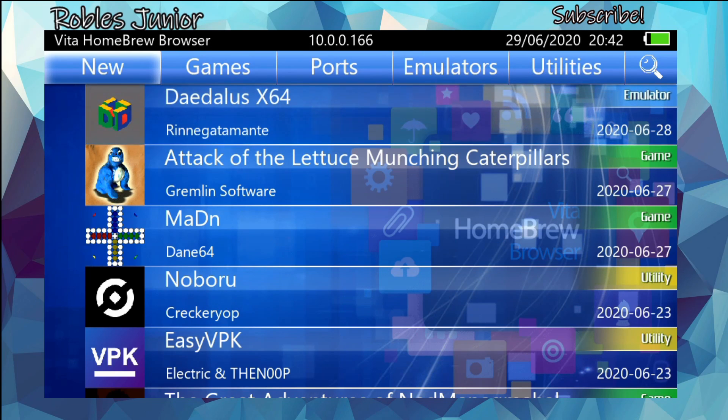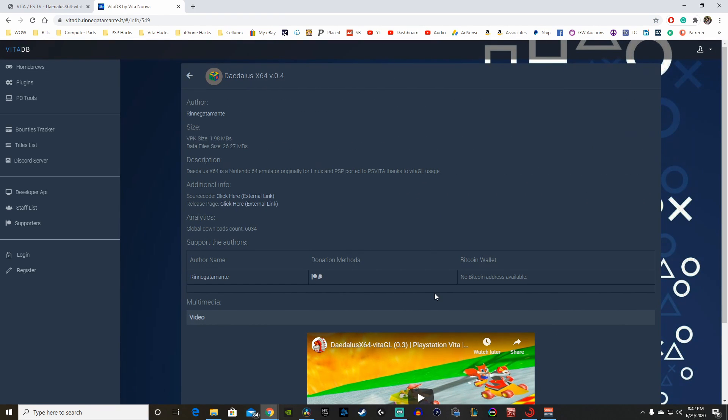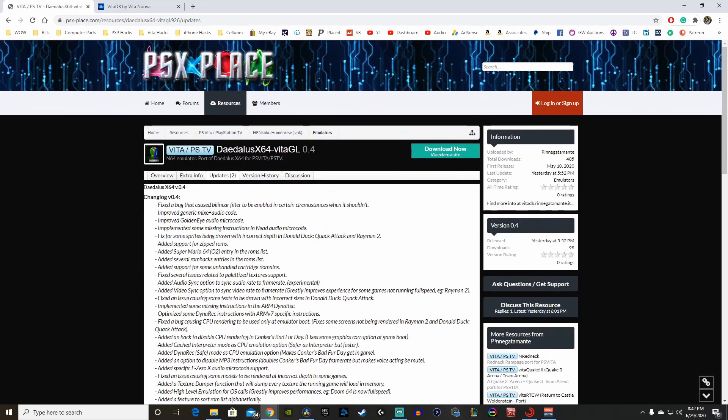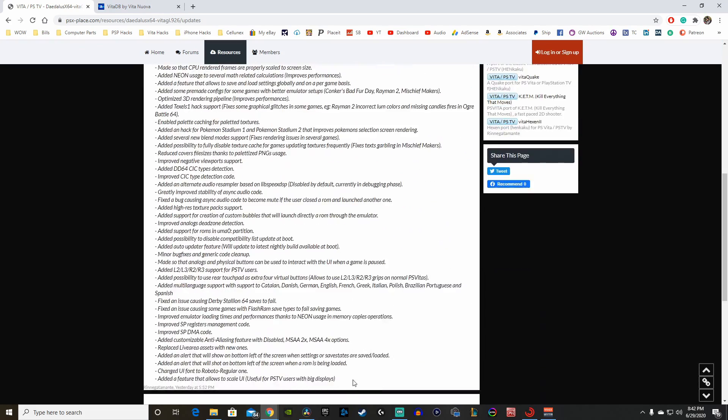Hey everyone, welcome back to another video. Today we're going to cover the latest update to DaedalusX64, and that is version 0.4. We have all sorts of different changes with this one. This was released on June 28th with over six thousand downloads — that is insane. Here is the changelog to version 0.4, and I won't be going through the entire list because you can see there's just so much going on.